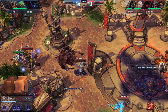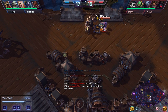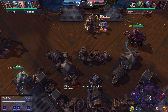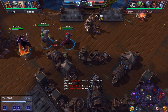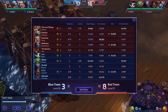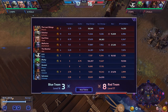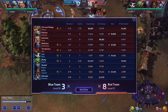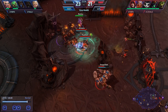Generally most people don't like heroes that don't participate in fights, like Zagaras that just push one lane or Gazlowes that just go around getting merc camps. But with Murky, you're actually pushing two lanes and soaking two lanes at the same time. You're essentially getting the same XP as Lost Vikings, but you're doing a ton more damage and you can tank during teamfights.